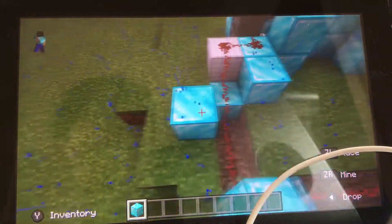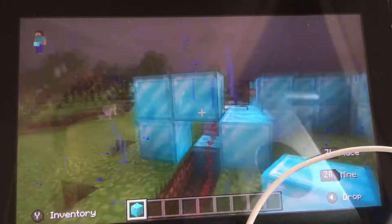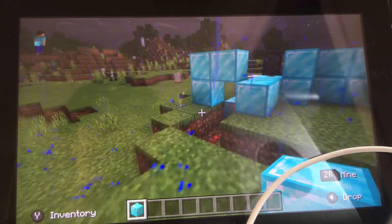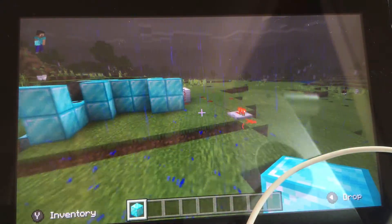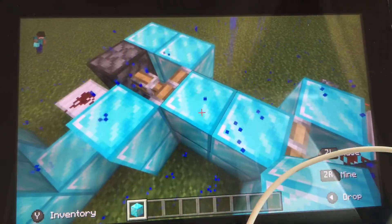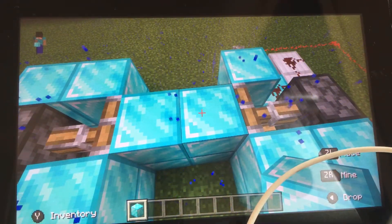Then you're just going to cover up this — make sure nobody can see it. Don't put a block there because then that will deactivate it. Thank you for watching, and this is how to make your very own piston door in Minecraft.